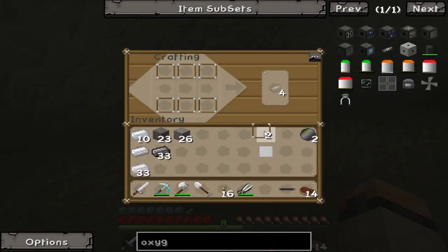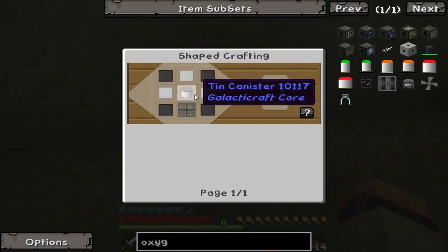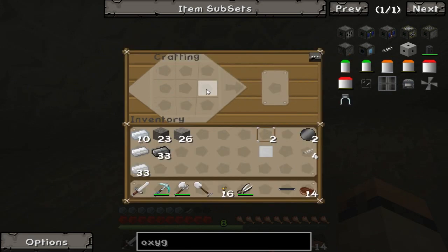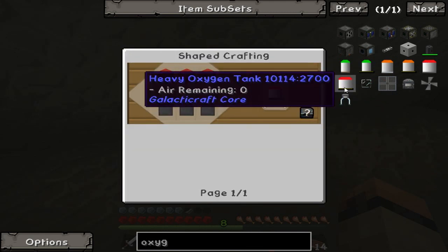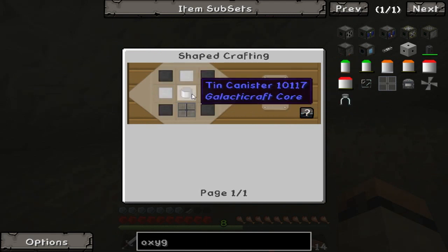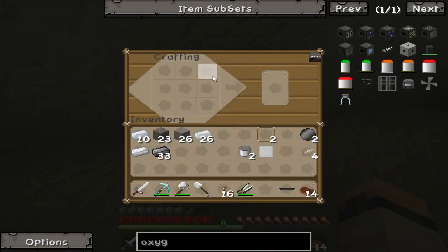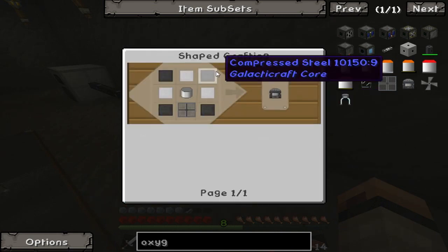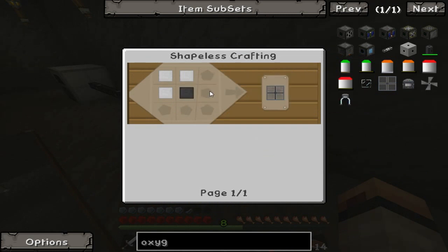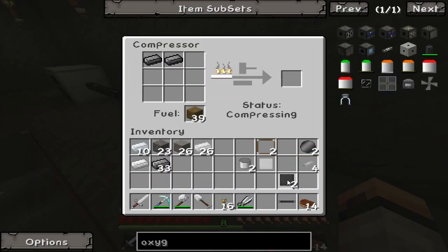I don't understand why it only takes wood instead of something else, but I'm not gonna complain. I've got enough oxygen pipes for now - I actually need one more but I don't have enough glass panes, which I need to make more of. For the tin canister, I need tin ingots arranged in that form, which gives me a couple. I'm gonna need more because I'm gonna make a lot of heavy oxygen tanks - I need three compressed tins and four compressed steels.